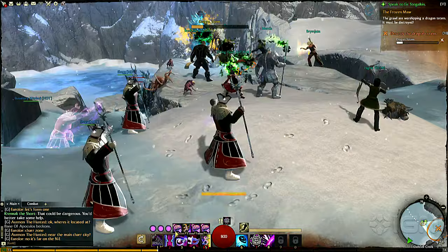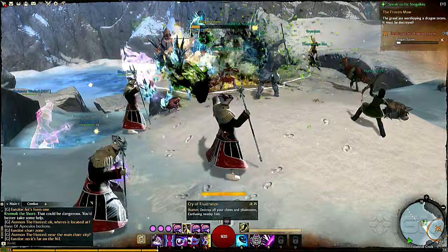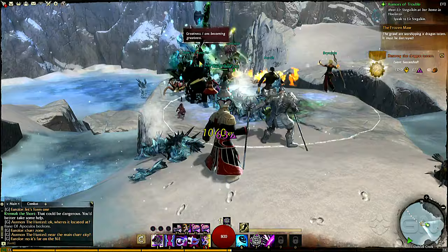I have three illusions, and what I can do with them is they will just sit there and auto-attack, but they can also do additional things. With my F1 through F4 keys, these are shatter moves. I can shatter to deal damage, I can shatter to confuse, and I can shatter to stun, as well as gain reflection. So if I do that, they will actually run in and blow up. And they do a pretty good deal of damage as well.